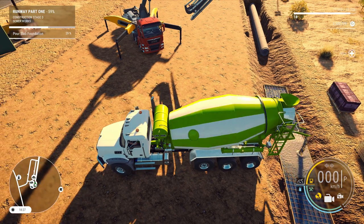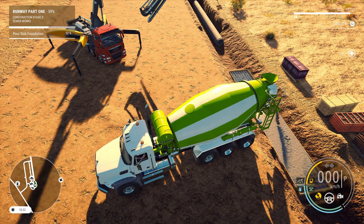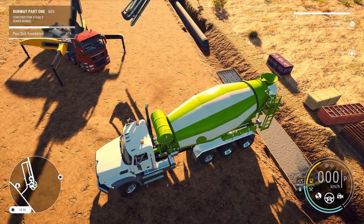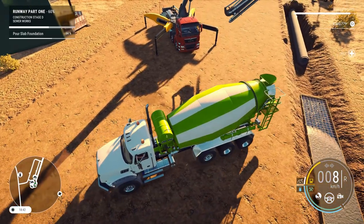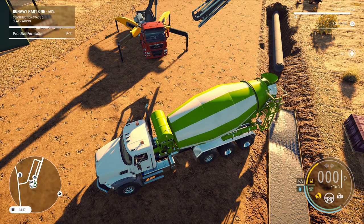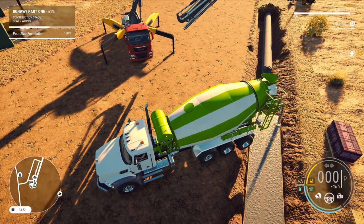Let's go forward a little bit. Which one wags the tail? There we go. I didn't really back up the best way but let's turn the pouring off for a second so I don't waste the concrete. That might be close enough — is it close enough? 98%. Back up a little bit more just to get that cornered out — might get the last two percent. That does it perfectly.